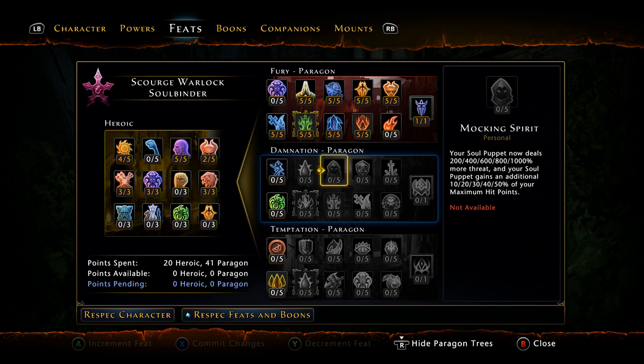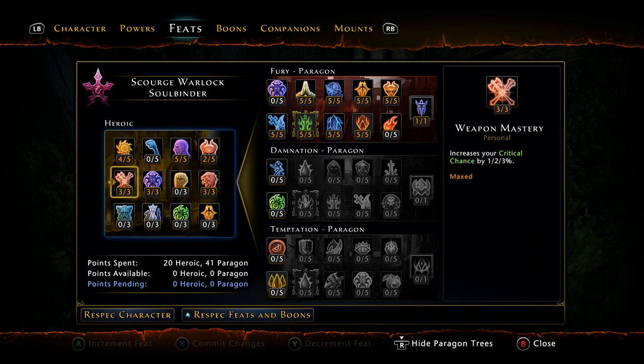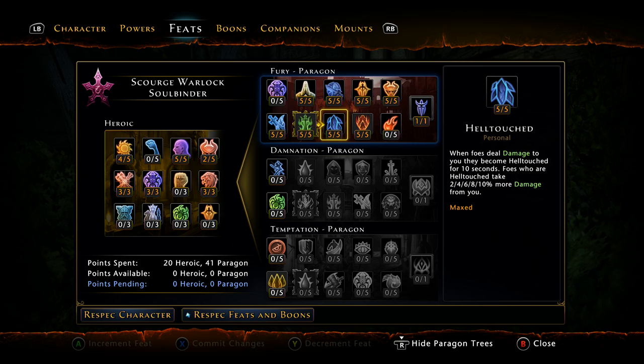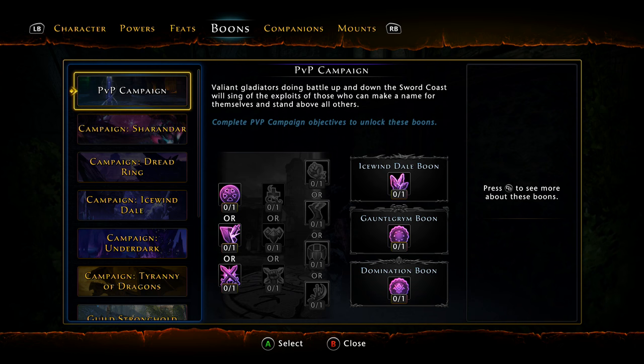You could take this build and mold it to your own liking — even fool around with initial feats if you choose. For boons, we're going to skip those in the video; the written guide will have them. The boons haven't changed other than the actual mod 11 campaign boons. The written guide link will be below, as well as the spell rotation video — we're skipping boons here just to save time.